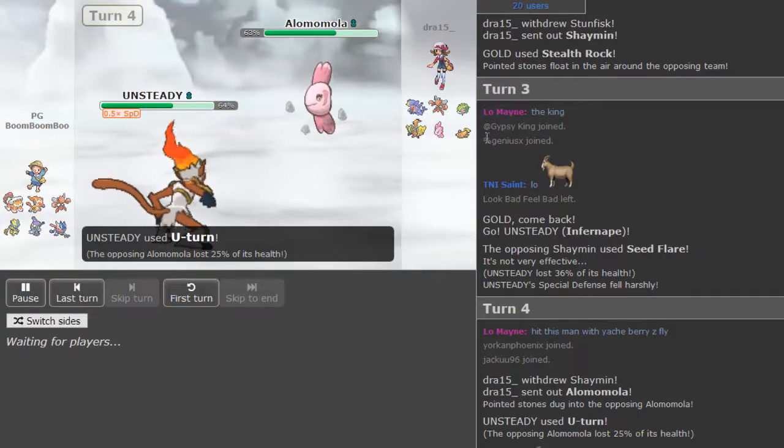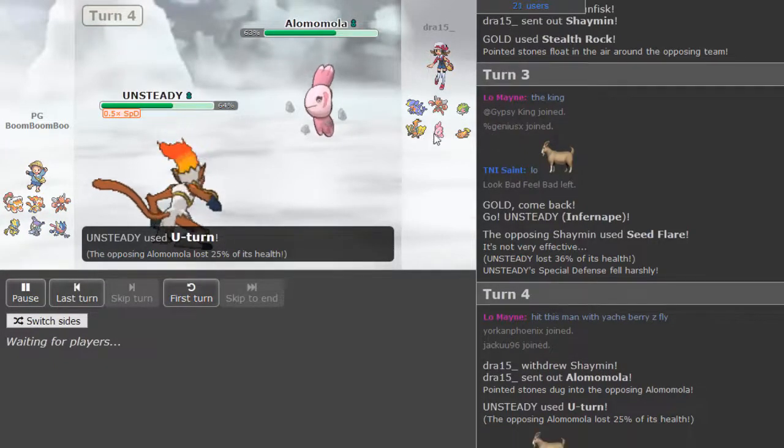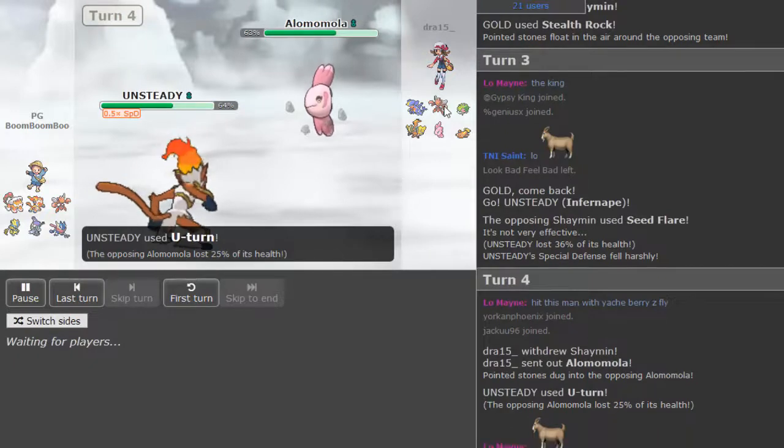Zerora looks like a big threat as well, because Draw didn't manage to get rid of the Stunfisk, and also if that's an offensive Shaman, Greninja just looks like it goes ham if it's something like a Life Orb Greninja — Shaman won't like taking Ice Beams or Gunk Shots at all. Ice Beam can obviously threaten the Garchomp. Stunfisk can drop to Life Orb Hydro. Alomomola can either spike up or do a decent amount with Dark Pulse or Grass Knot.